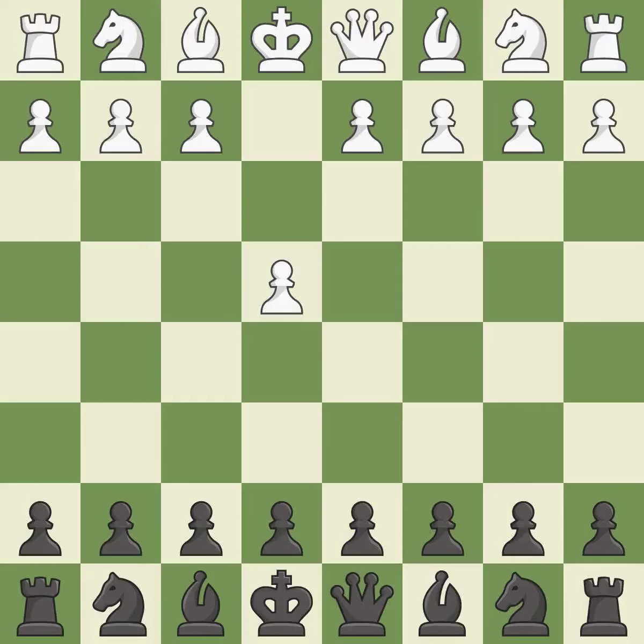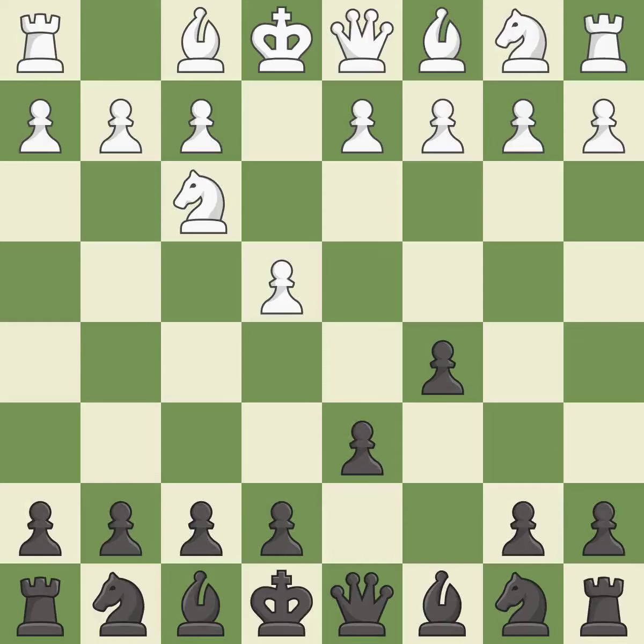Opening with the king's pawn controls the center and opens up the light-squared bishop and queen, often leading to sharp games. The Sicilian defense controls the d4 square with the c-pawn. Nf3 develops the knight toward the center to prepare for a d4 pawn push, where the knight will recapture if black captures on d4. D6 opens up the light-squared bishop and prevents white from pushing the pawn to e5 after black eventually plays Nf6.